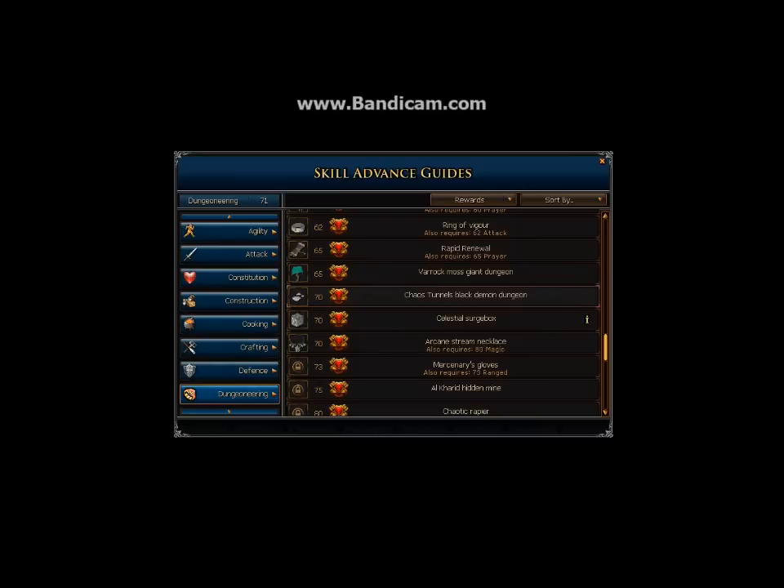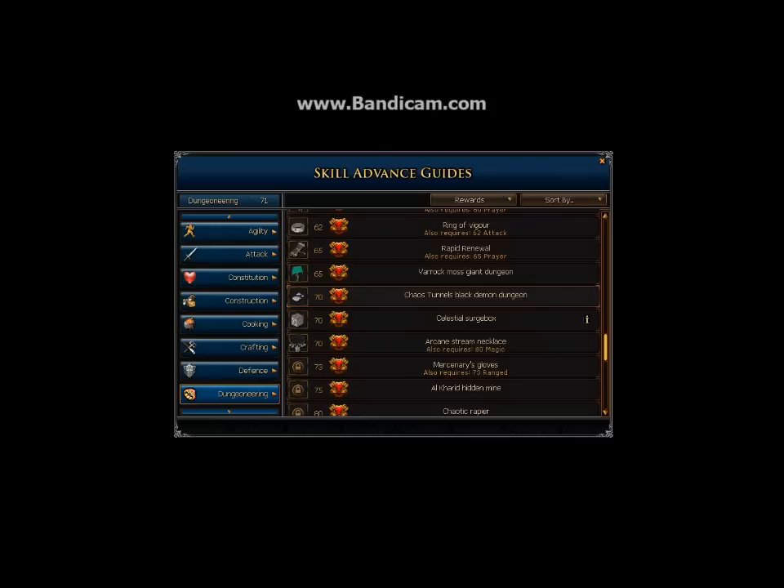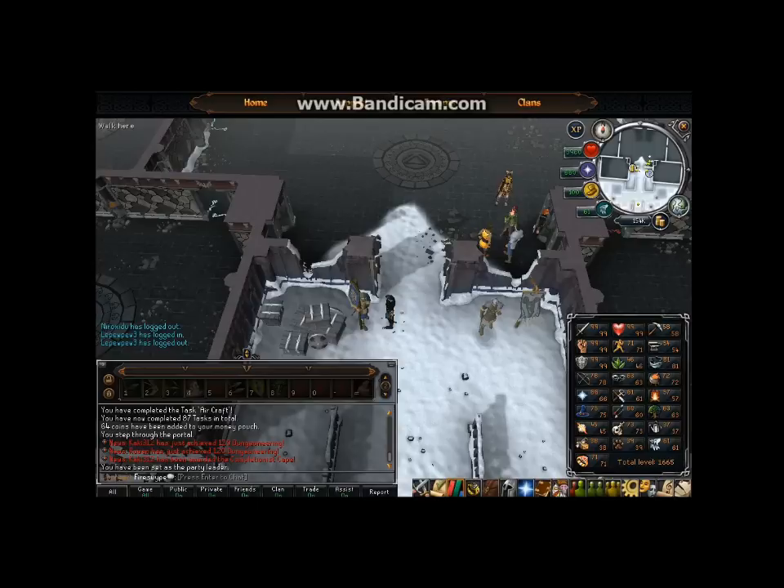There's also the Black Demon dungeon — black demons are kind of overlooked but you can make a little money with them, and they help with slayer as well. Great luck to you guys with dungeoneering and making money with the skill.